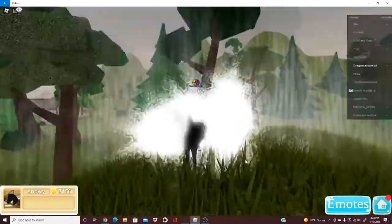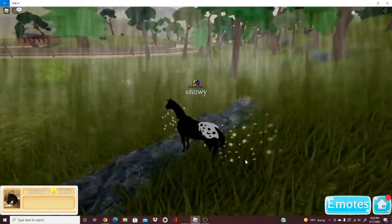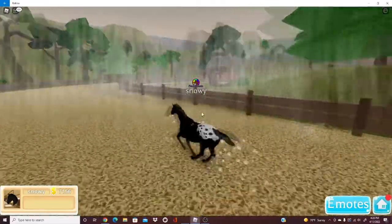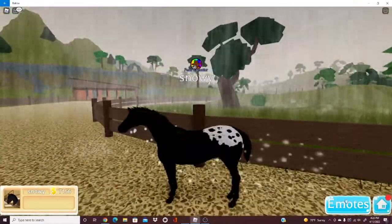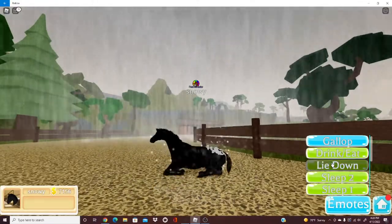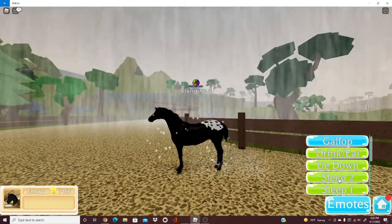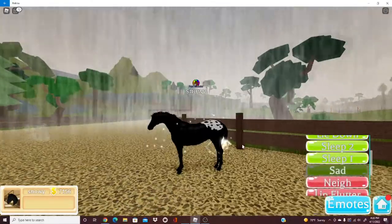It's pretty much just another horse with a different design. I have no opinion on this one — I just like the little spots on the back. Drink/eat — all the horses pretty much have the same animations, except the game pass horses which have special animations, and the more rare ones will have more special animations.